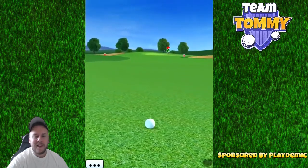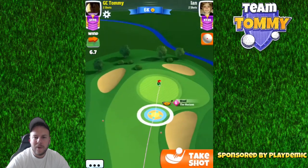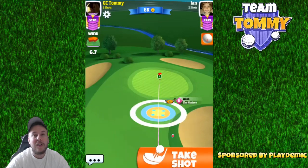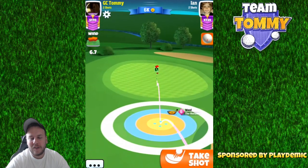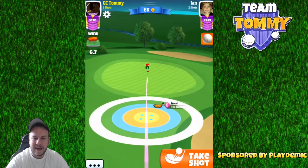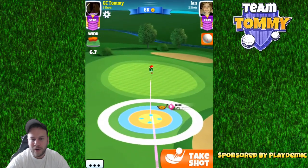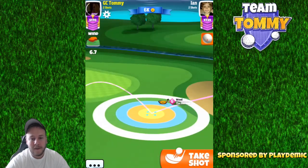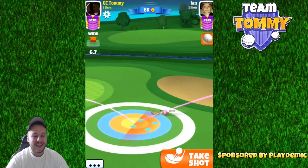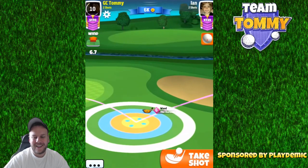Now we approach the pin with a long iron - use whichever one you feel comfortable with, you don't really have to play with the one I suggest. You can see here we're in between clubs, which is a crappy spot - that wouldn't happen if we played with a power one or power two ball. Choose the long iron you feel most comfortable with. This is not going to go in the hole as I have the wrong club. So that was hole number six for the Glenmonarch mini tournament, sponsored by Golf Clash and Playdemic - I want to wish you the best of luck in the tournament!